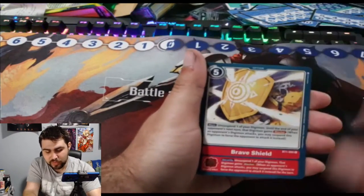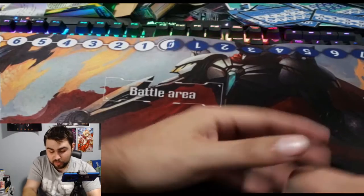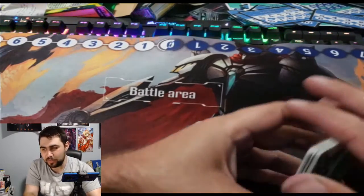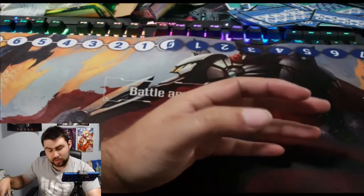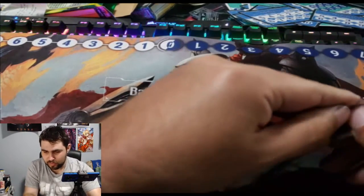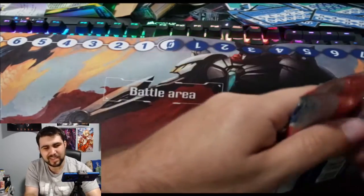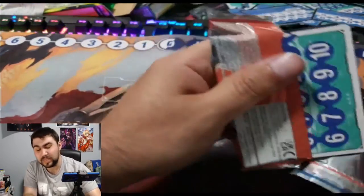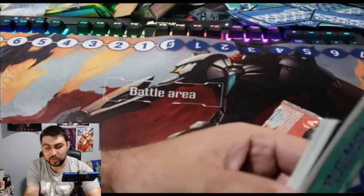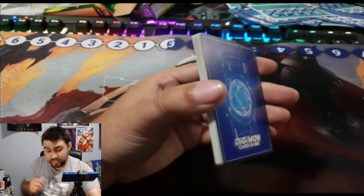Salomon, Brave Shields as a rare, and XV-Mon. If I get more ImperialDramon cards I can build the deck — I got two. If you missed yesterday's episode, spoilers, but you should really see the first one first. There's going to be a part three and a part four too, just a heads up.